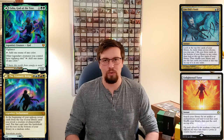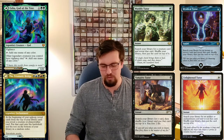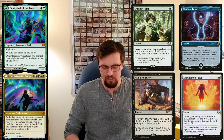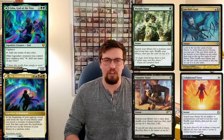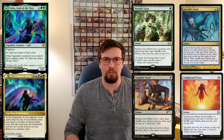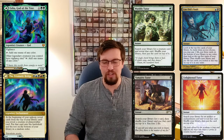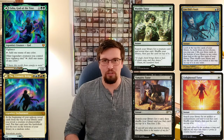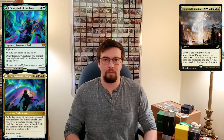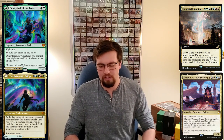You can even use tutors that put stuff on top of your library, like Lim-Dûl's Vault, Enlightened Tutor, Worldly Tutor, Vampiric Tutor, and Mystical Tutor — though Mystical Tutor is probably a bad choice here. Enlightened Tutor can get an artifact creature or enchantment creature to the top. Worldly, Vampiric, and Lim-Dûl's Vault can hit either creature or planeswalker easily. If you're running all the top deck manipulation you can also run Genesis Ultimatum, since you'll know what's on top. You can throw in Yennett just to hit odd CMC stuff into play and draw cards.